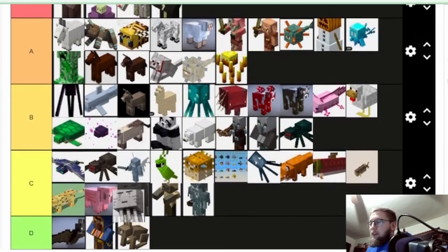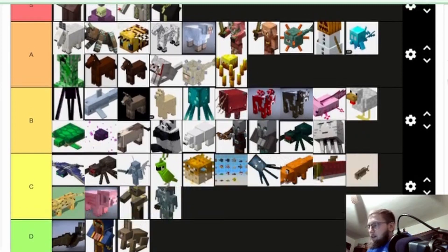Ghast — I'm gonna put ghast at B. What is it, regeneration? Ghast tears give regeneration, which is pretty good for fighting mobs, especially bosses. And it's unique — it's a Nether squid that flies around and shoots fireballs at you. I like it.